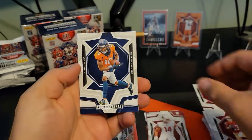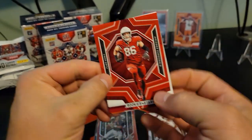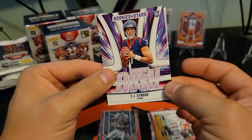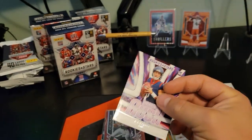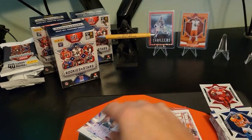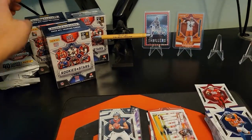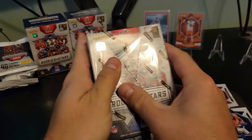Zach Ertz on the red, heck yeah. Rookies and Stars, the Man in Motion of Tyler Lockett, Rookie Rush CJ Stroud, and then a CJ Stroud actual rookie as well — that was incredible, we'll take that all day long. I can't argue with that first blaster. Let's go to the next one.